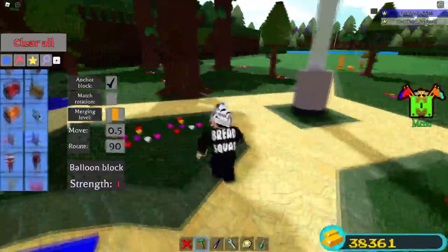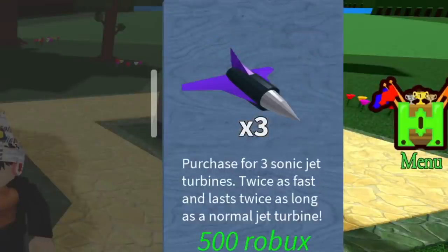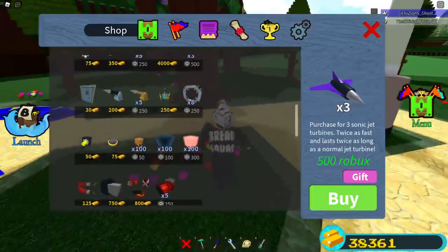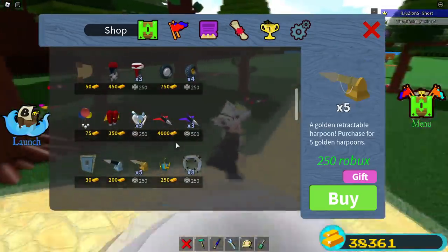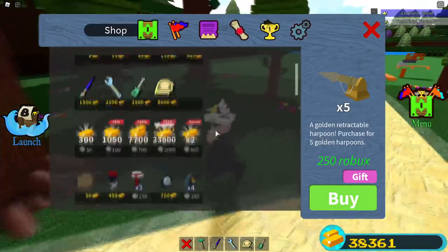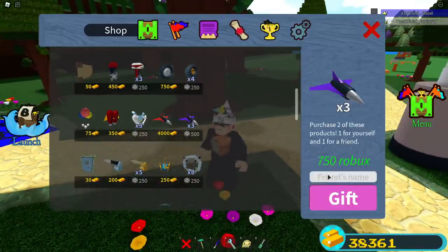So here's how this video is going to work: I am going to hide various items around the map. I'm only going to be hiding items that I can get. I have like every item in the game, every item that you can buy. But what I'm actually going to do is hide these items around, and Fusion is going to be looking for them. If he finds, say, the purple jets that I hid, then he actually wins the purple jets.